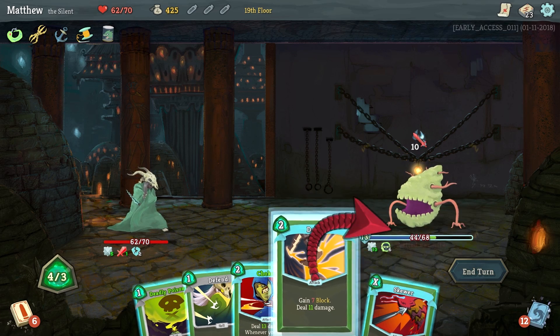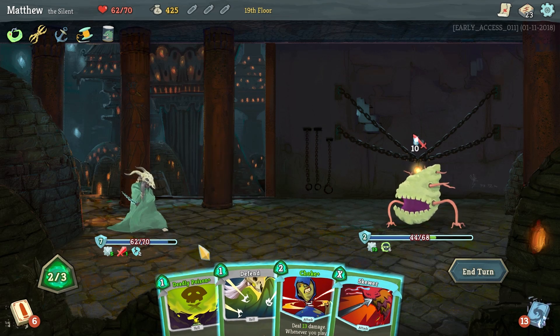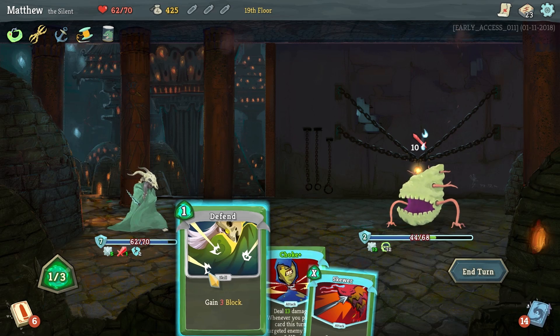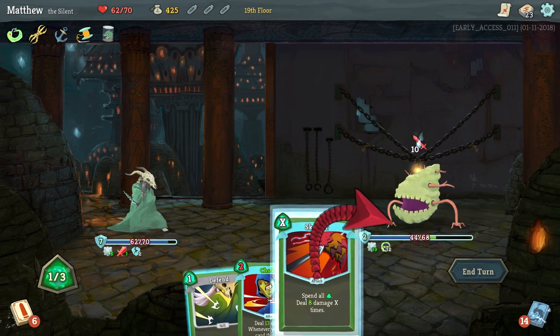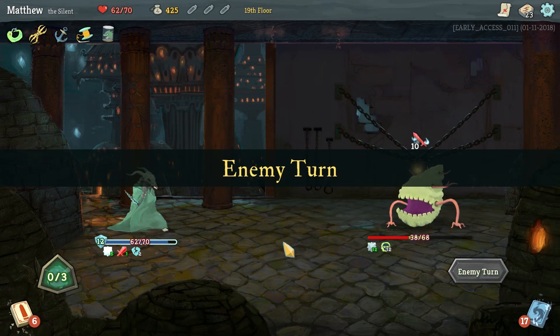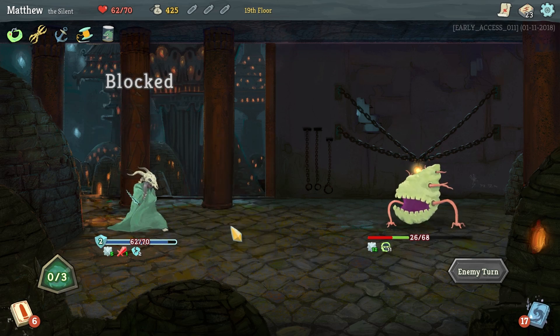I'm going to run another dash on him. Dash is a fantastic ability — if you're not running it, I highly recommend that you do. Put some more poison on him; we've got twelve damage up right there. We've got one more energy for Skewer — let's go for that. It knocks away his armor and knocks down his buff a little bit further. Twelve armor right there, so we're not going to take any damage from that one either.